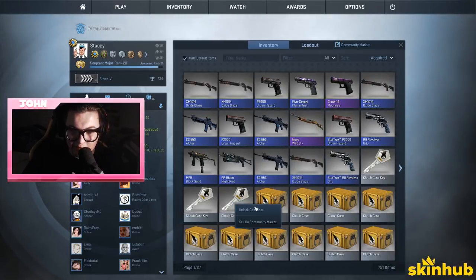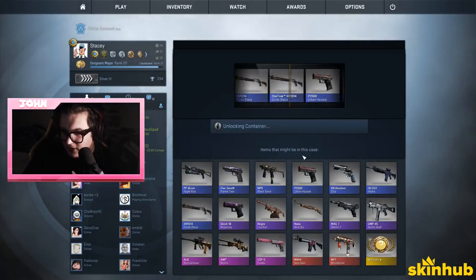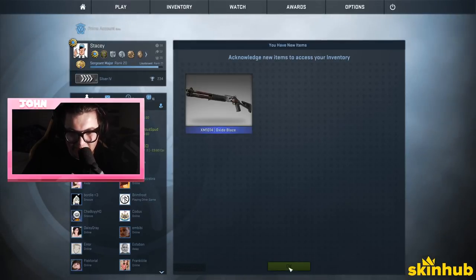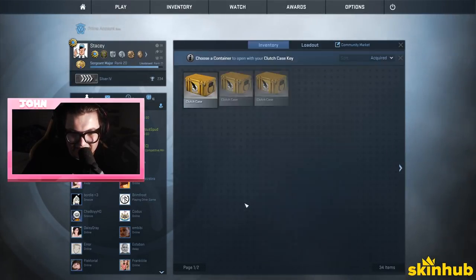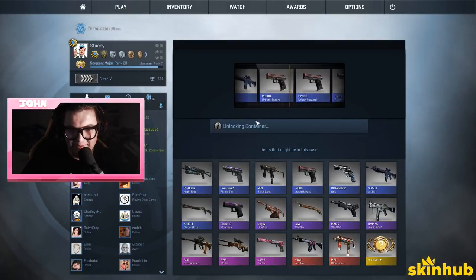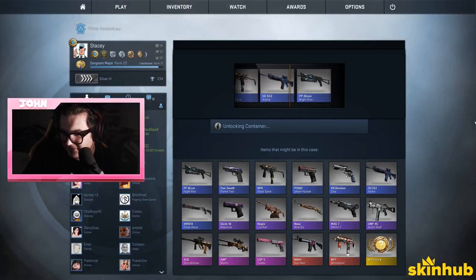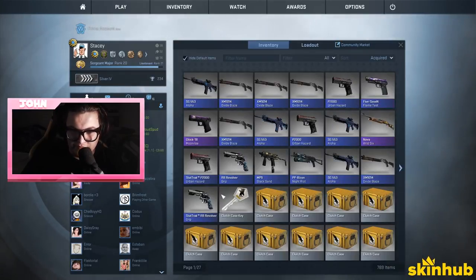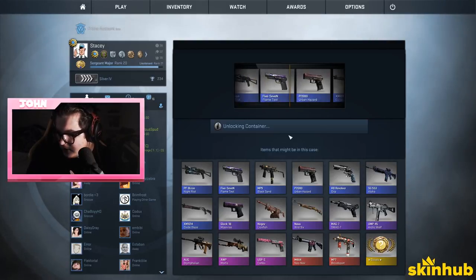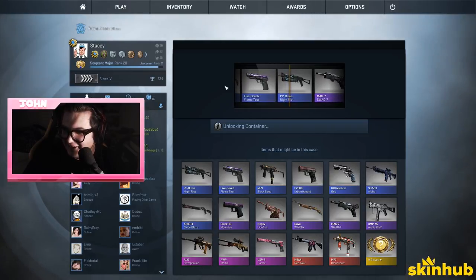Dude we're getting shafted. We've only got two purples this entire opening. I think we should cancel this. We tell SkinHub I'm sorry, we got shafted man. We're gonna have to sell a kidney.